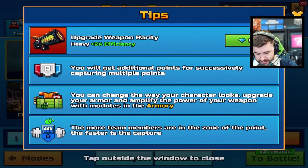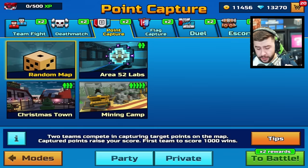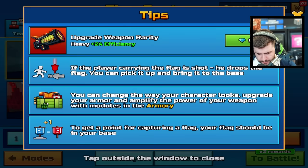You get additional points for successfully capturing multiple points — that makes perfect sense. The more team members on the zone, the faster the capture. These are things that people need to know, so they make sense.